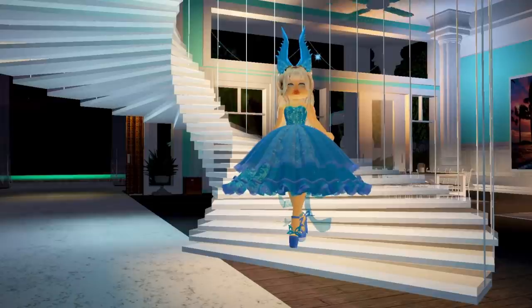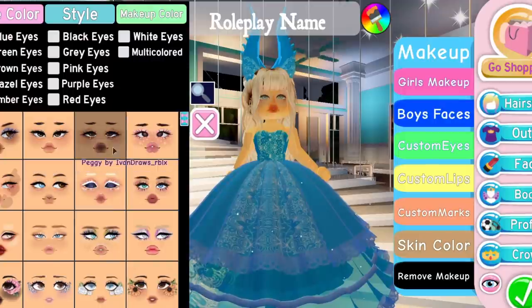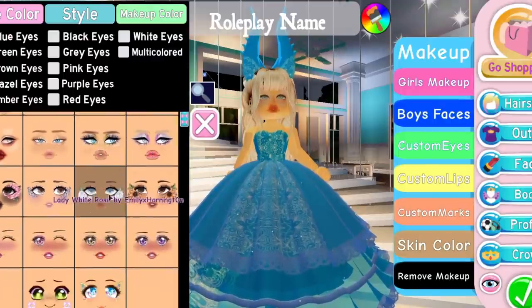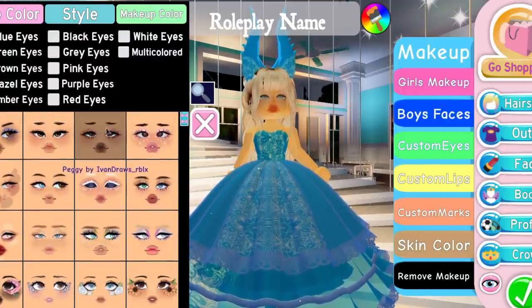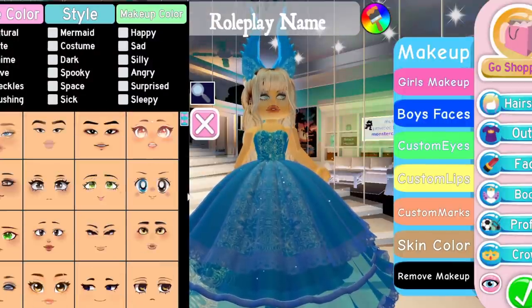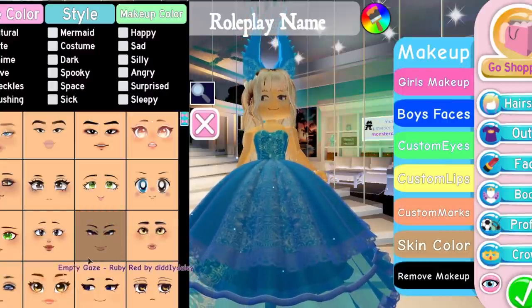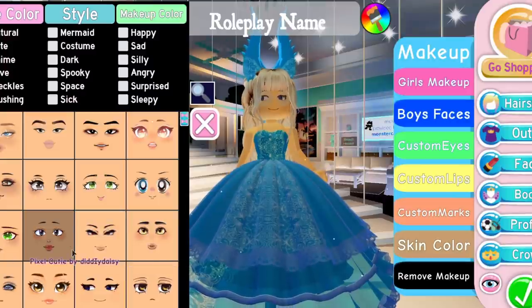We do have a lot of new makeups as well, and a lot of these I think are for people of color, so they are going to work with a lot of different skin types. I'm going to search in natural for a face that doesn't use much blush so we can show off some of the new hairstyles. There are boy hairstyles and girl hairstyles as well.